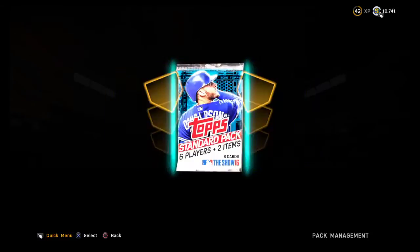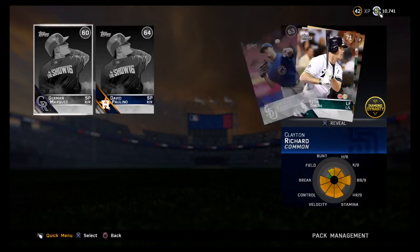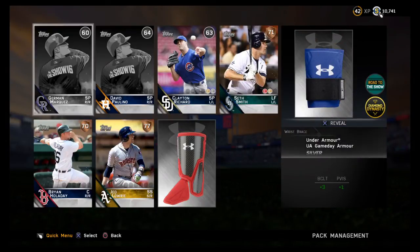Not a bad pack for nothing but bronzes and commons — give me some silvers at least. There's Marquez, Paulino, Richard. I can see Paulino maybe making the rotation as like the fifth guy — I think he throws really hard, he's an up-and-coming prospect. He might have some raw stuff I could work with, but we'll see. Jed Lowrie I could see making the team for sure.